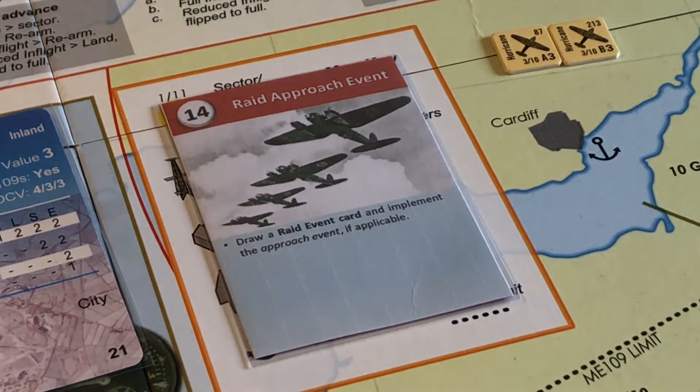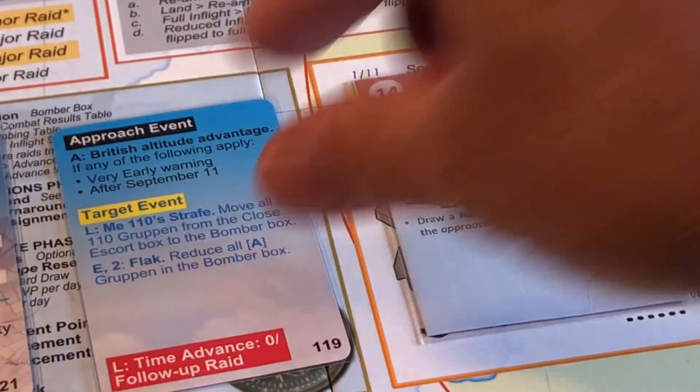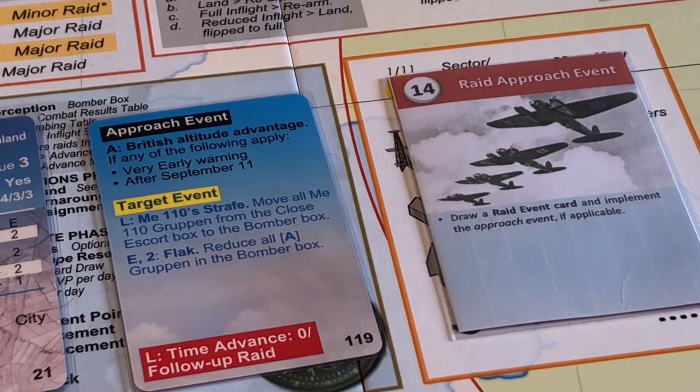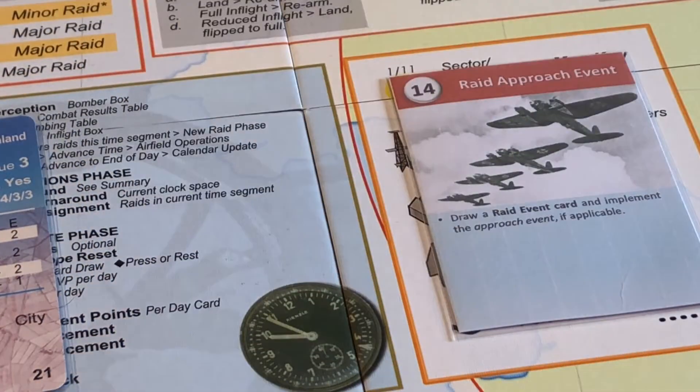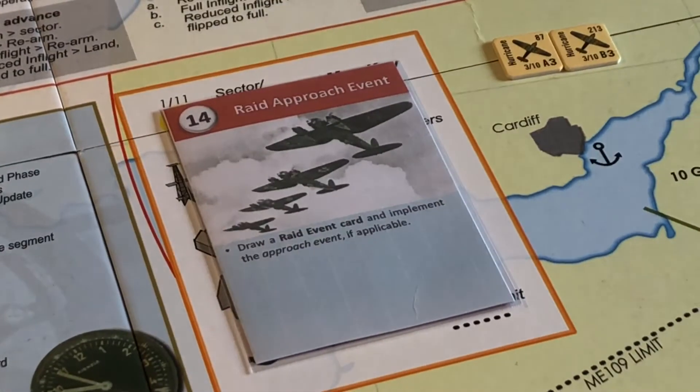Raid Approach event. Move that along a bit. Raid Approach card. British Altitude Advantage: if any of the following apply... it's not going to apply. Very early warning — no, we had early. After September 11th — no, that's not going to apply because we're all on September the 1st. So that was good, because that would have spoiled our Me 109 Ace thing, wouldn't it?